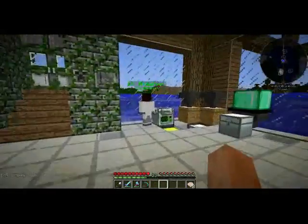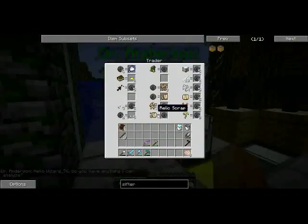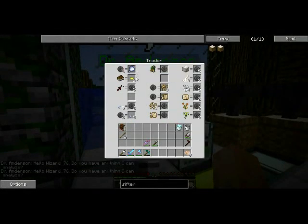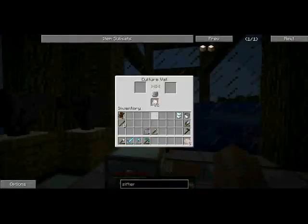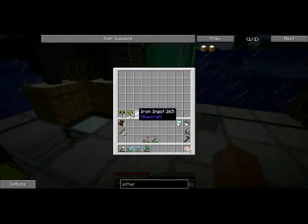Dr. Anderson over here is our lead analyst — he operates the analyzer, sifters, and culture vat. He has an interesting store: frozen meat, and he buys some books, which is cool because I've been finding a lot of books. He buys them for research experience, which basically deals with researching dinosaurs. There are going to be some other NPCs that will trade in research experience.